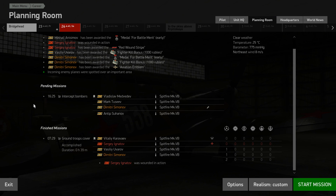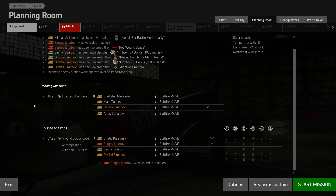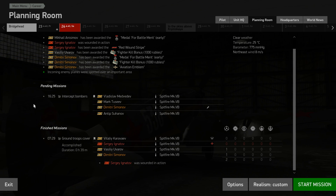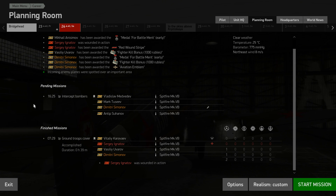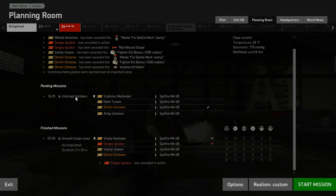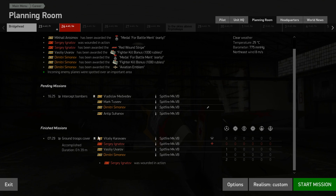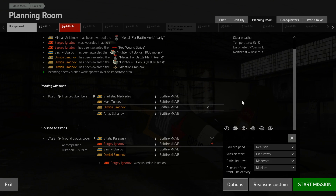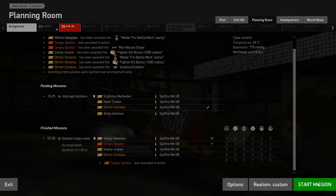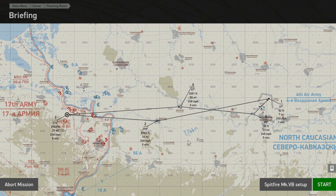Hello there everyone, Joseph here and welcome back to some more IL-2 Battle of Kuban. We're back here with Dimitris Simonovo, flying the wonderful beautiful Spitfire Mark 5b. We have our intercept bombing mission that popped up last time. After we ended the mission we had an intercept mission coming in, so now we've got to scramble, get off the runway and attack these bombers before they can destroy our airfield.